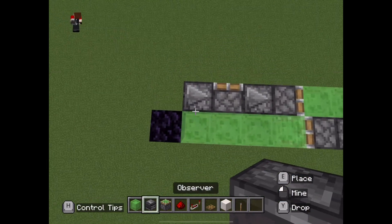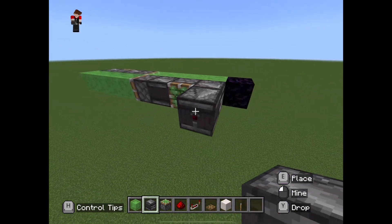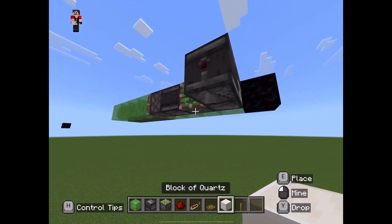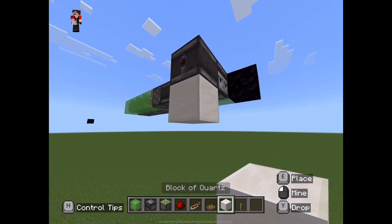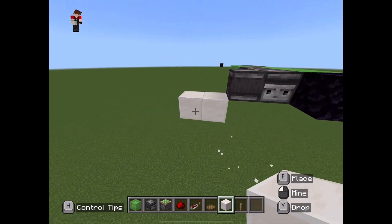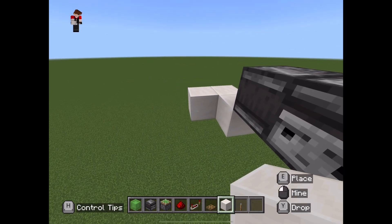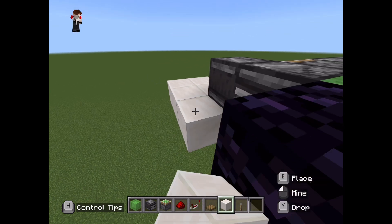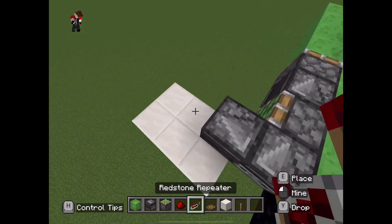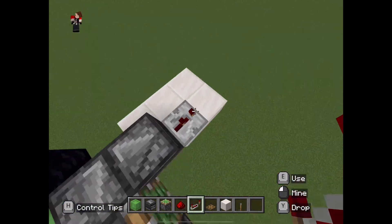So we're going to start by taking out our observers and come into this side, face it into that observer right there. Then go under it, place down a temporary block and then two blocks behind it like that. Now we can break that temporary block. Come back this way three blocks like this. Now on this first block we're going to place down a repeater and set that to two ticks like that.